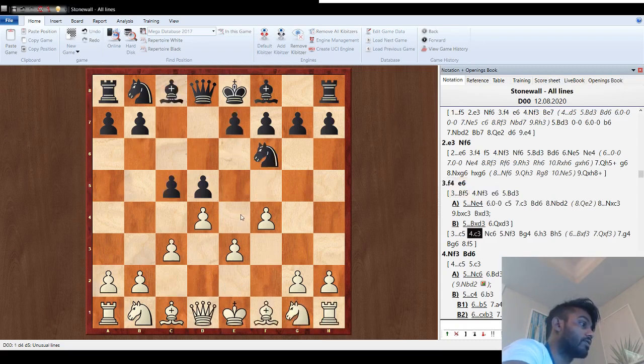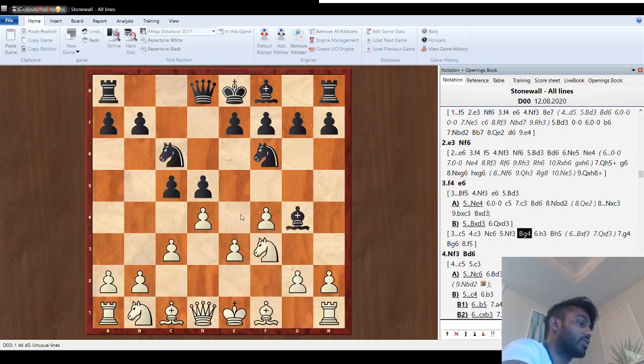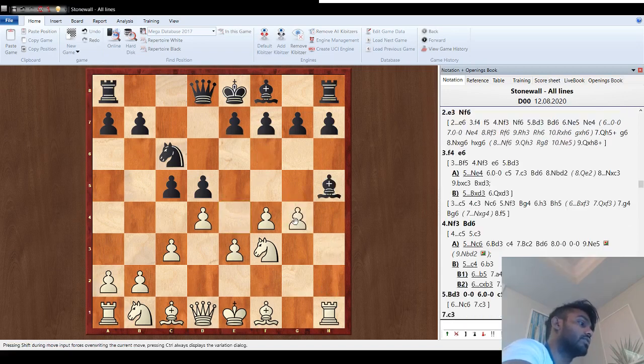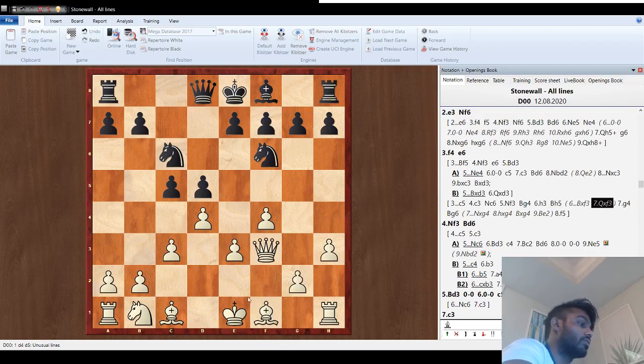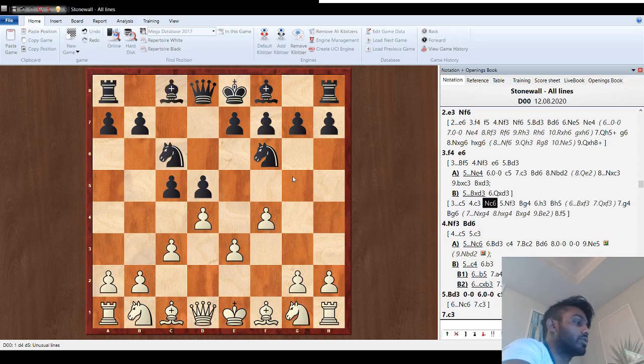Now let's go over bishop g4. We're going to play h3 — the reason h3 is good is that if bishop h5, we're just winning a piece. Remember, even if they sack here — take, take, take — just go bishop b2, break the pin, and then try to castle queenside. If they take on f3, queen-takes — we go bishop d3, castle, and g4-g5 is going to be a very fun way to attack. That covers most of the d4-d5 lines.